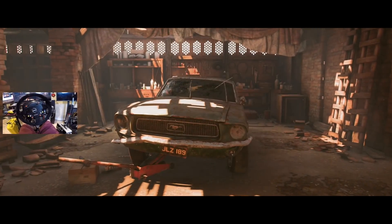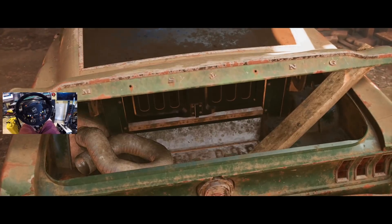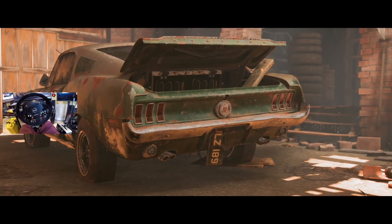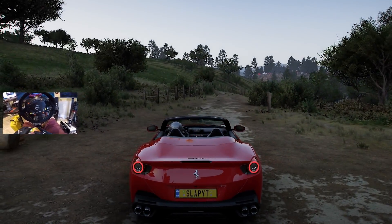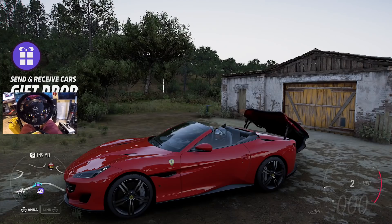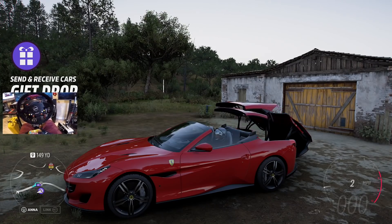Oh, we got a Mustang! I said it first — jinx! This is the one from... hang on it'll come to me... Gone in 60 Seconds — it's Eleanor! Is he still thinking about it? He's still thinking about it, ladies and gentlemen. Forza Horizon 5, that is gonna do it for today's episode. Let me know your thoughts down below — see if I can remember the name of that film. Huge thanks for watching today — I'll see you guys back here tomorrow. I'm out, peace!